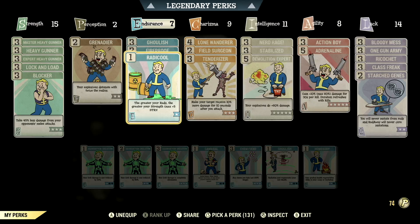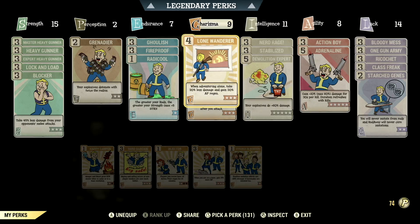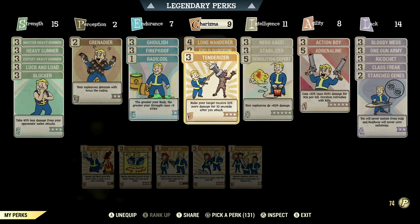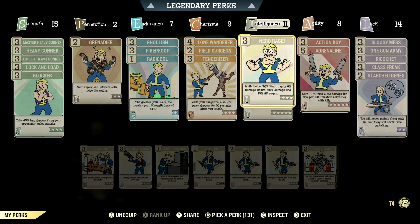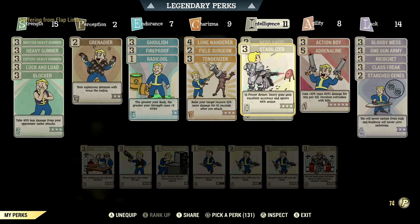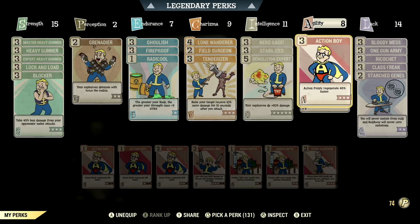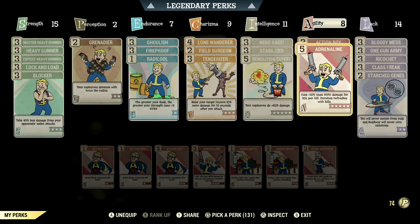In Charisma we have 9: Lone Wanderer maxed out — when adventuring alone, take 20% less damage and gain 30% AP regen; Field Surgeon maxed out — stimpaks and RadAway work much more quickly; Tenderizer maxed out — make your target receive 10% more damage for 10 seconds after you attack. In Intelligence we have 11: Nerd Rage maxed out — while below 20% health, gain 40 damage resist, 20% damage, and 15% AP regen; Stabilized maxed out — in power armor, heavy guns gain excellent accuracy and ignore 45% armor; Demolition Expert maxed out — your explosives do +60% damage. In Agility we have 8: Action Boy maxed out — action points regenerate 45% faster; Adrenaline maxed out — gain up to 60% bonus damage for 30 seconds per kill, duration refreshes with kills.